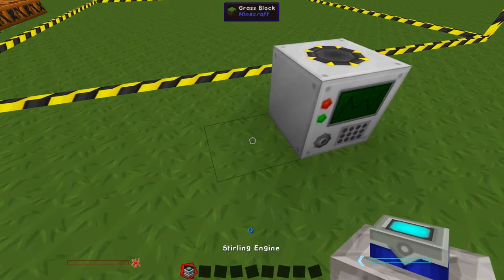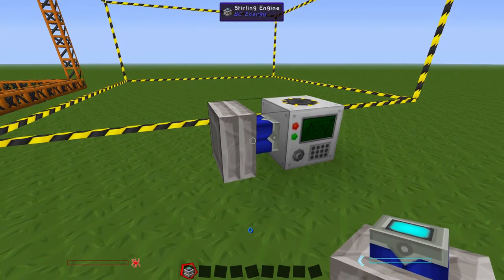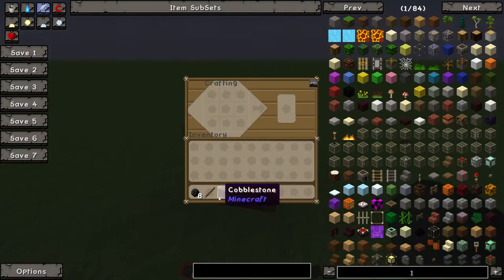To use a Sterling engine, you just place it next to the quarry. And now we need to power the engine itself. Go ahead and place your coal or lava in the Sterling engine, then craft a lever.